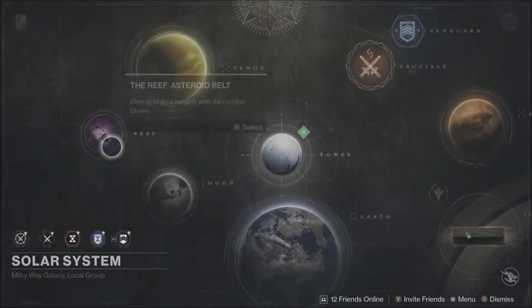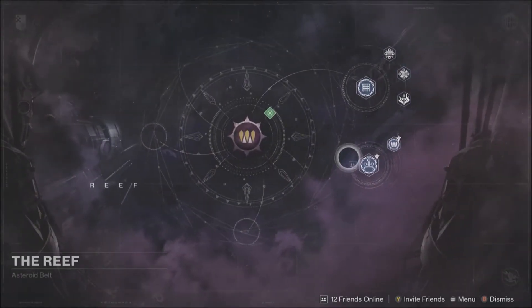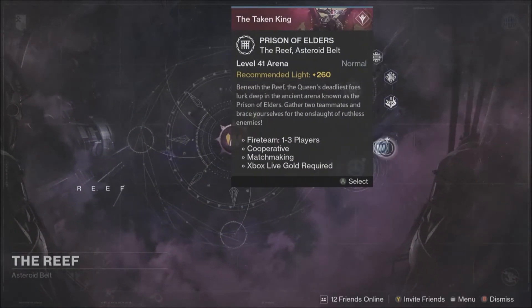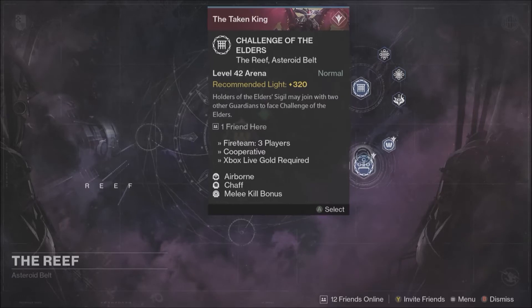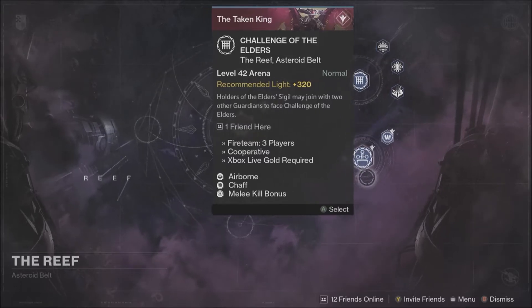Your weekly Prison of Elders — the 41 is the same as always. Challenge Mode is Airborne Chaff and Melee Kill Bonus. Use a Striker Titan with Peregrine Greaves and kick everything in the mouth. You're going to want to get melee kills, and being airborne you do more damage, so do that.